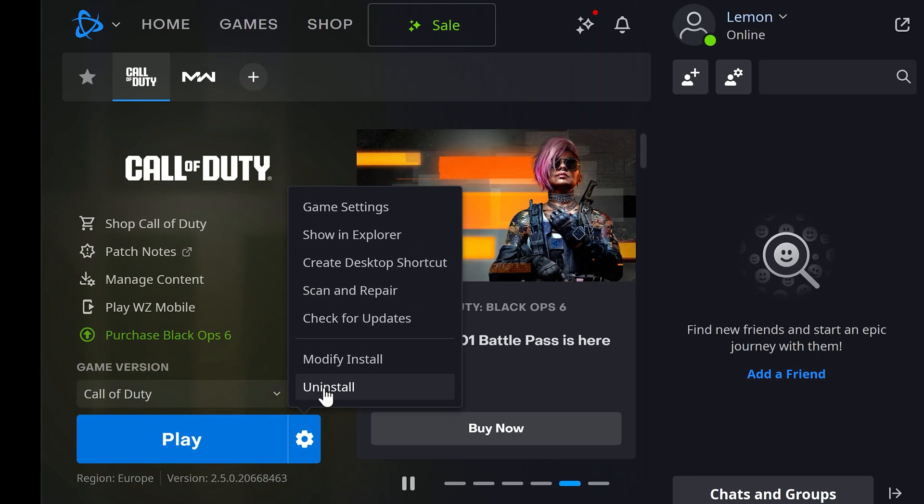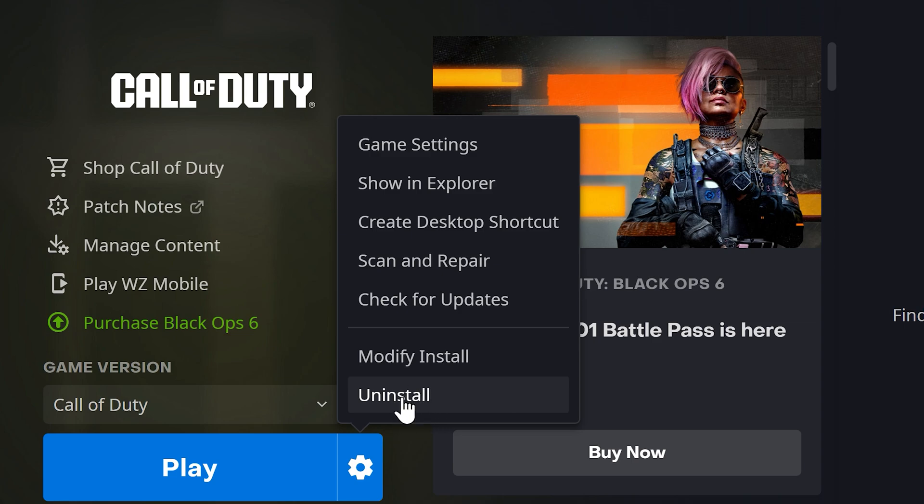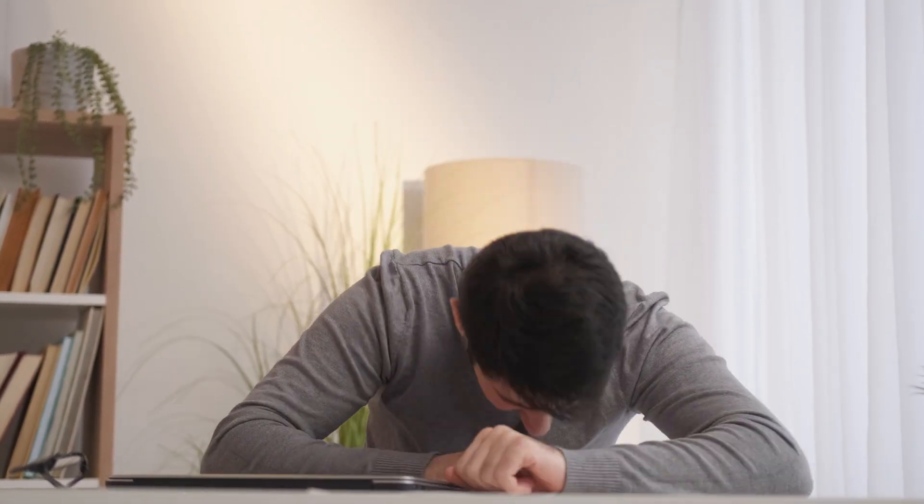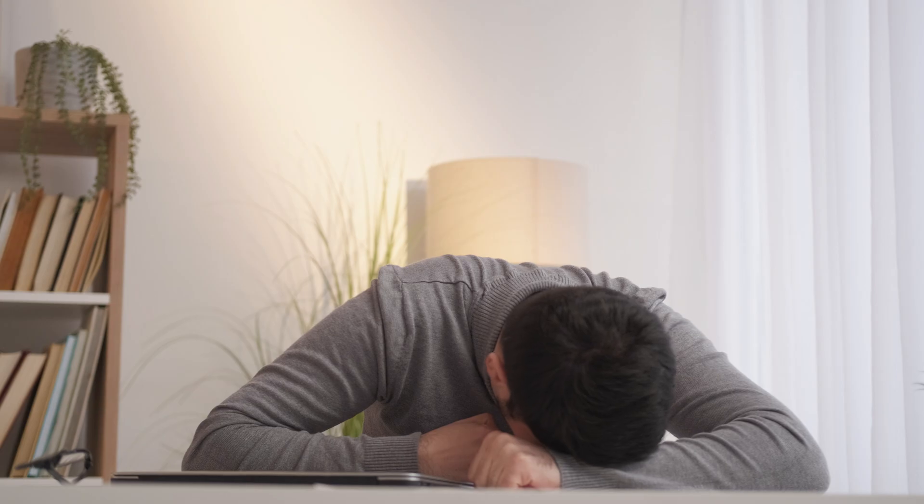Fix 6: Reinstall the Game. If none of the above methods work, uninstall and reinstall the game — this can fix deeper file corruption issues. Players who can't access multiplayer modes may find it difficult to delete loadouts or make adjustments. In such cases, you might need to wait for an official patch from Activision.